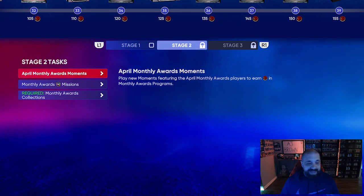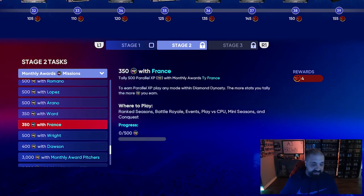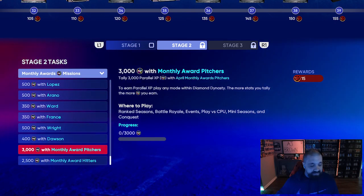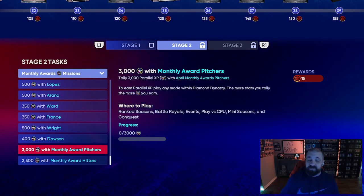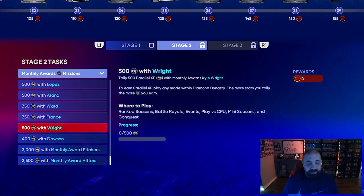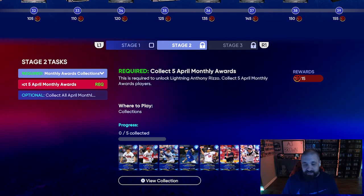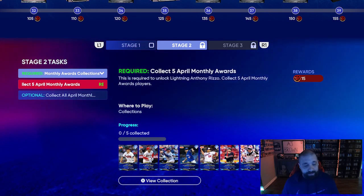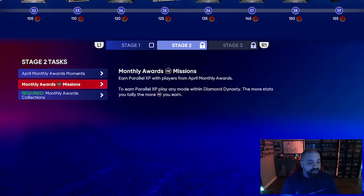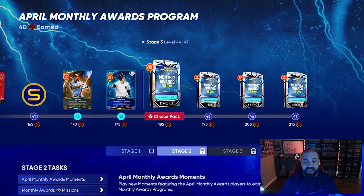Stage 2 has PXP missions where you need to earn PXP with specific players — like Ty France, Jock Peterson, and all those 88 and 90 overall monthly award cards. You earn PXP and you get additional program stars. There are also PXP missions with pitchers and hitters specifically, so you've got specific players and specific positions giving you more program stars. You only need to collect five of those players and you'll get that collection done just by generally playing through the program.